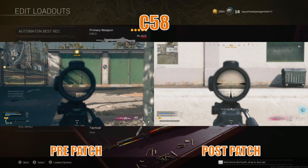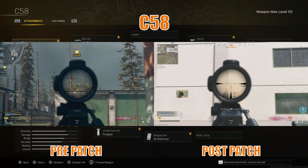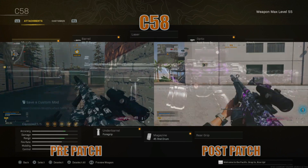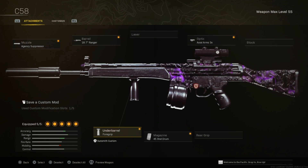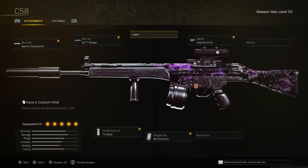I do have some very strong updated builds for long range and we're going to check those out right now. Based on the changes done to the C58, there isn't really that much of a change to its overall recoil pattern. This is the build I've been running: Agency Suppressor, 18.7 Inch Ranger Barrel, a foregrip to mitigate some of that side-to-side recoil, the 45 Round Drum, and the Axial Arms 3x - pretty straightforward.